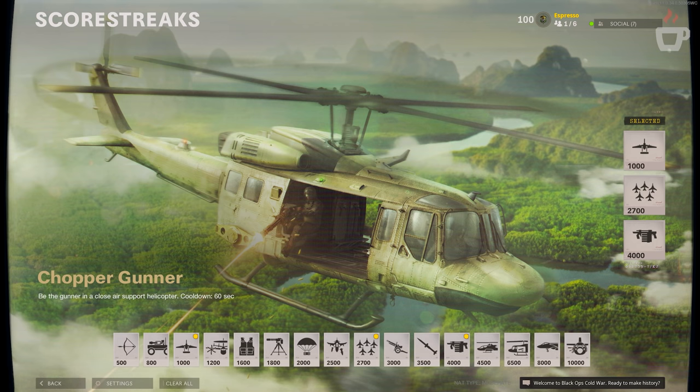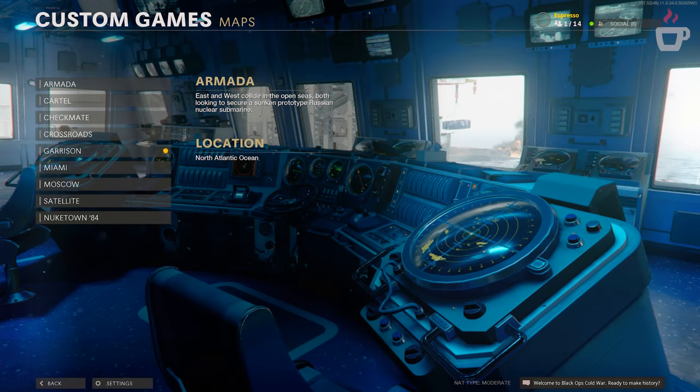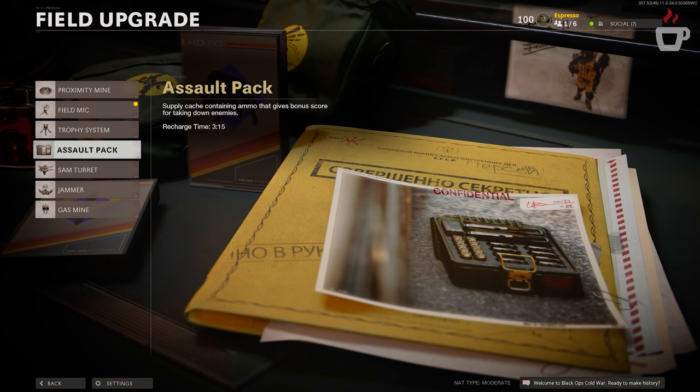On the maps side, Crossroad and Armada now allow parachutes in modes where you can reach higher elevations. Garrison fixed explosive barrels that would never detonate. For field upgrades: Trophy Systems will now destroy incoming Trophy Systems if thrown nearby, and also fixed occasional failures to destroy projectiles. The Assault Pack will now be destroyed if an enemy uses it. The Field Mic fixed an issue where players could earn double score when Field Mics were overlapping.